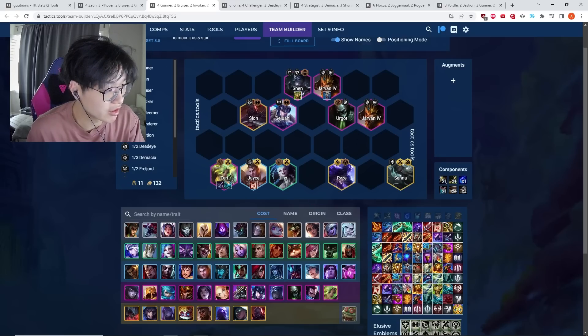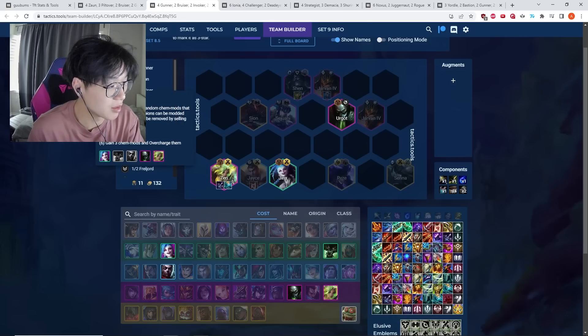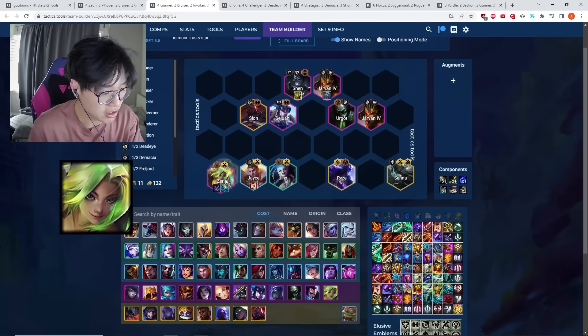One last thing about these comps: you're going to want to think about the Zahn augments. With two Zahn you get one augment, and with four Zahn you get two augments. The single best Zahn augment on Zeri is Violent Plague.